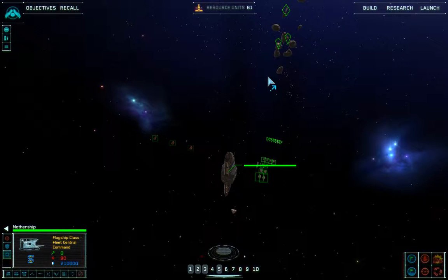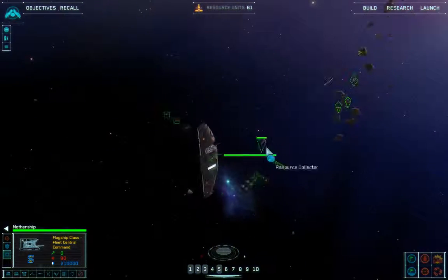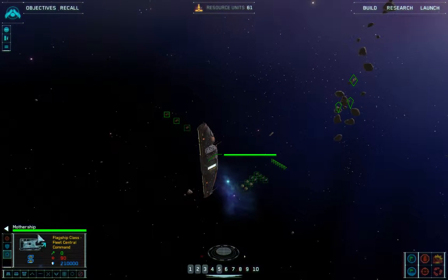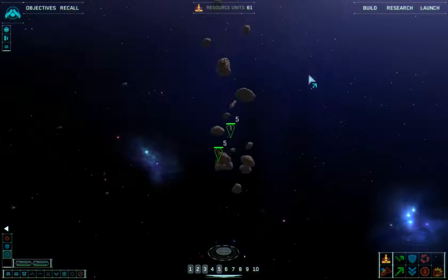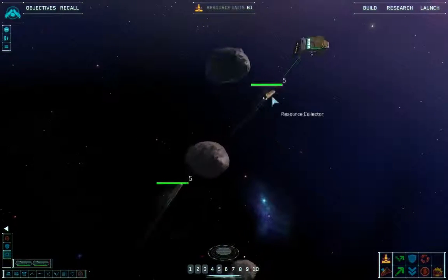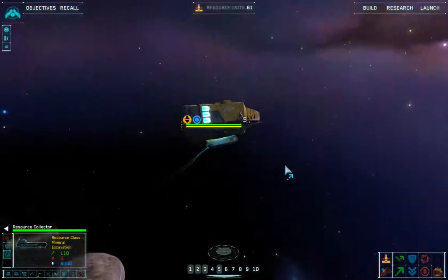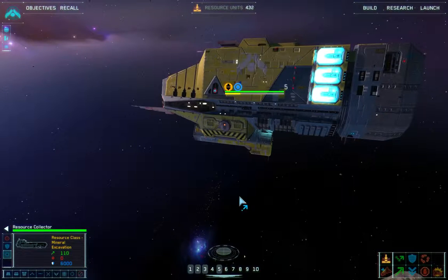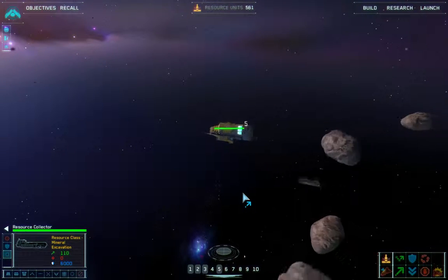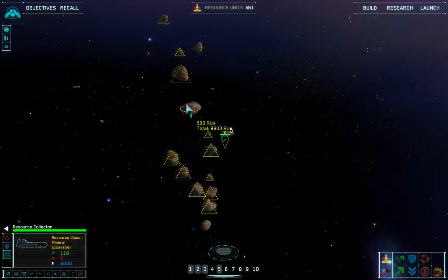I thought I could move the mothership at some point, but it would move very, very slowly. It looks like about 500 resources per trip, so that's pretty good.